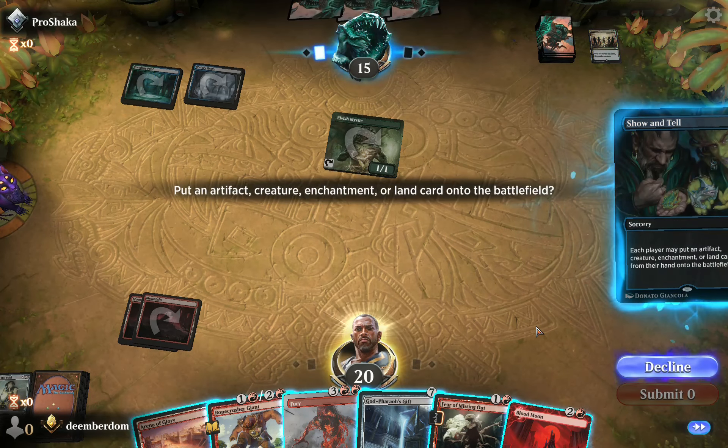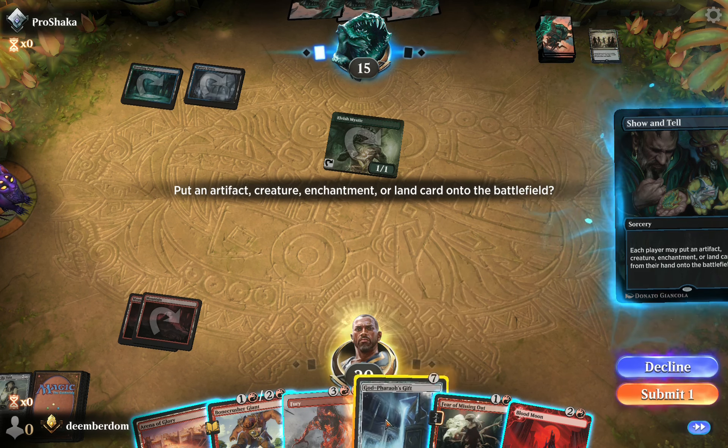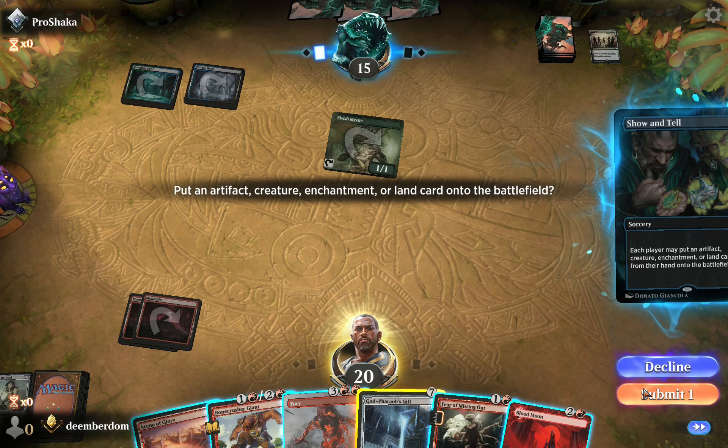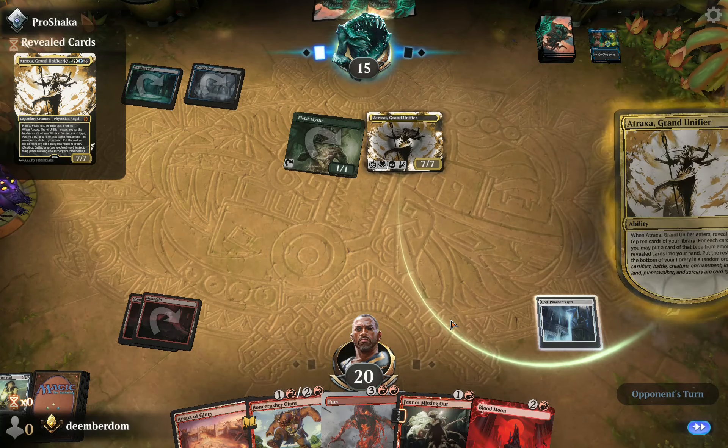They find the namesake card. I'm thinking our best bet is God Pharaoh's Gift — that gives us some mileage against Atraxa. Against Omniscience we probably just lose. The opponent did hit an Atraxa.